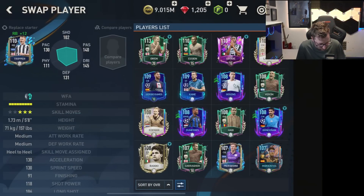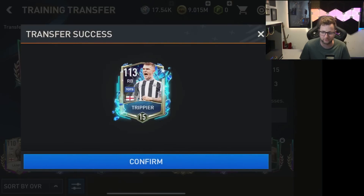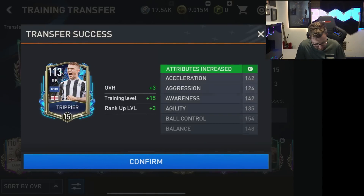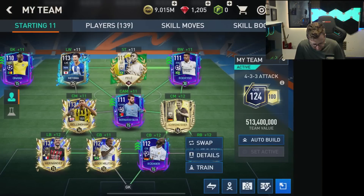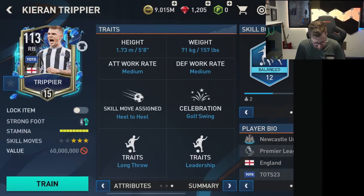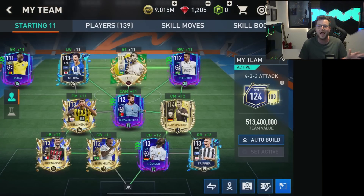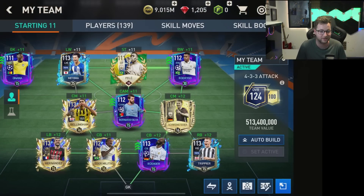For now we can have Trippier as our right back card. He's got 130 pace, 131 defending. I've used Trippier cards before and liked how they've done in game. He's not the fastest card at 142 pace, but he's really good all around. Medium attacking and medium defending work rate — not too sure about that. We'll see once we get some gameplay with this squad how they do.